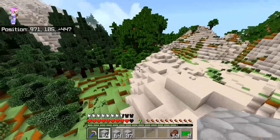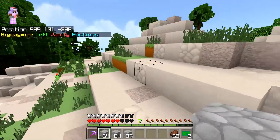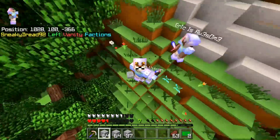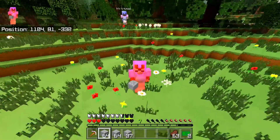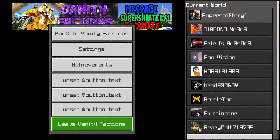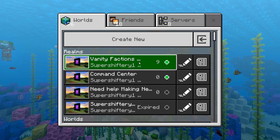Alright guys, we got a slight issue here. I was doing some TP checks and we got a slight issue — this is not looking too good for us. Guys, we need to get out of here. Where are the e-pearls in the kit? We got to get out of here. Combat log. No, seriously guys, don't do that.